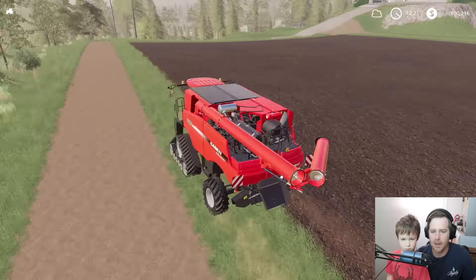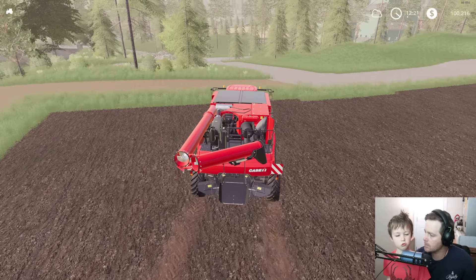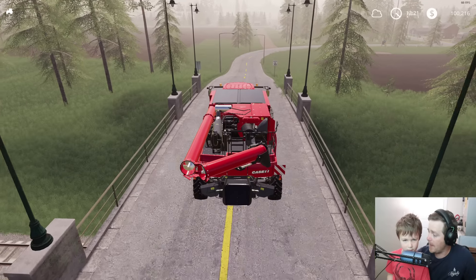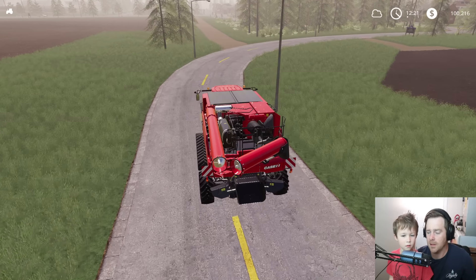We'll take a tractor, the harvester, a truck with the header, and maybe one other tractor. We'll take the blue truck — hopefully this guy pays us a lot of money. He better — we're doing him a favor. He said his harvester broke down so he wants us to do the harvesting.